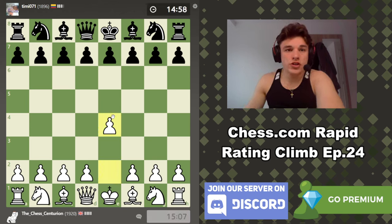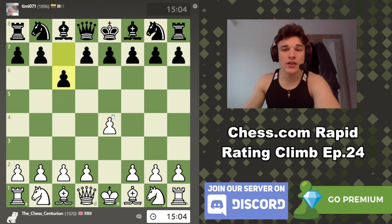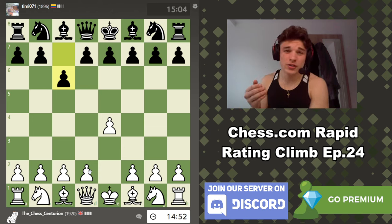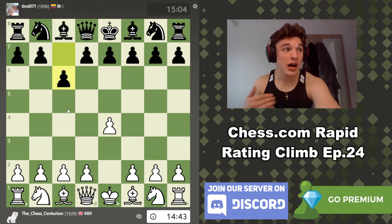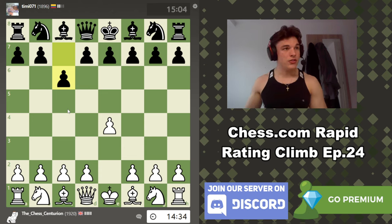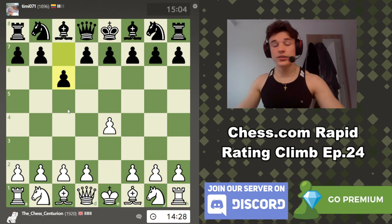Hello and welcome to episode 24 of the chess.com rapid rating climb series. My name is Alex and I'm rated between 1950 and 2000 classical Elo officially, and I'm trying to get at least 2000 Elo on chess.com rapid, since online ratings tend to be a bit higher than in-person classical ratings. I'll be talking through my thought process as I play, then doing post-game analysis to flesh out the ideas.